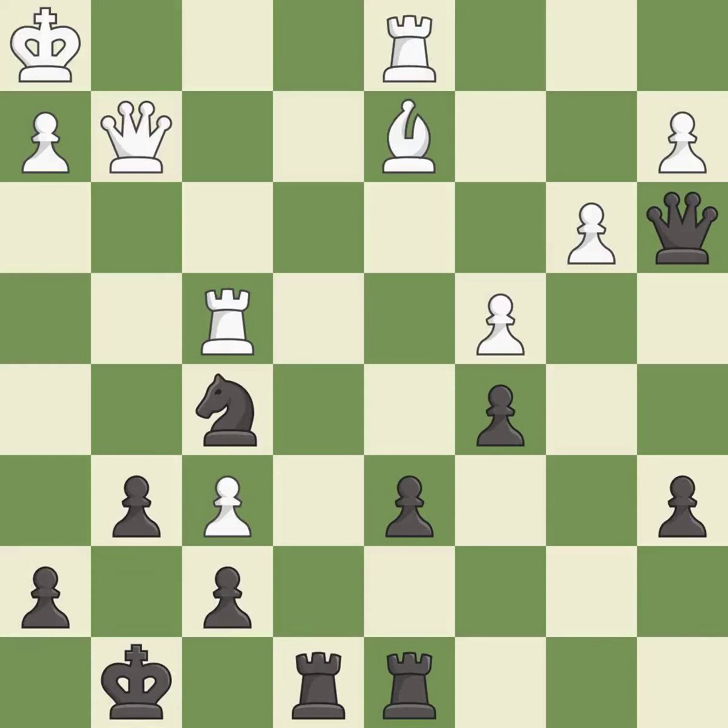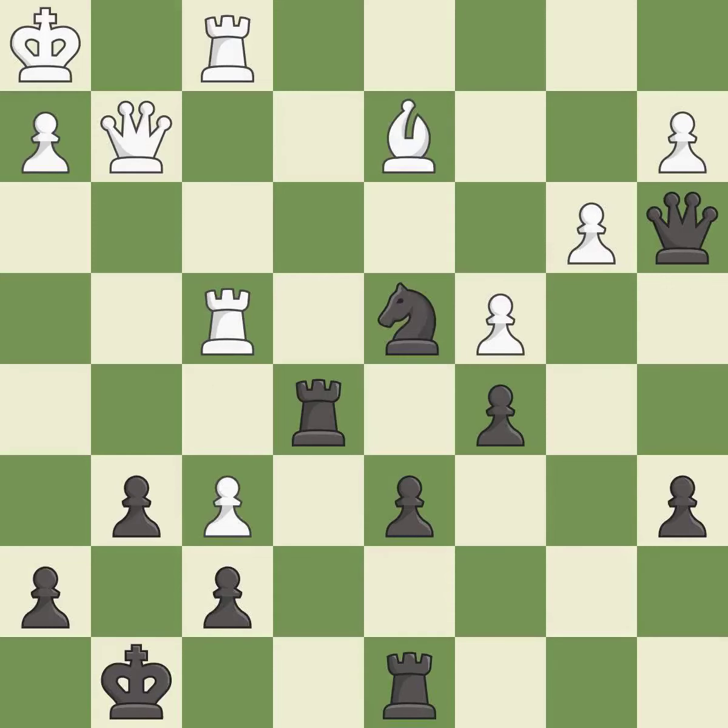Takes back, takes back — it is best. This defends the attacked pawn. This doubles the rooks onto a single file, which allows them to team up to create threats. It is best.